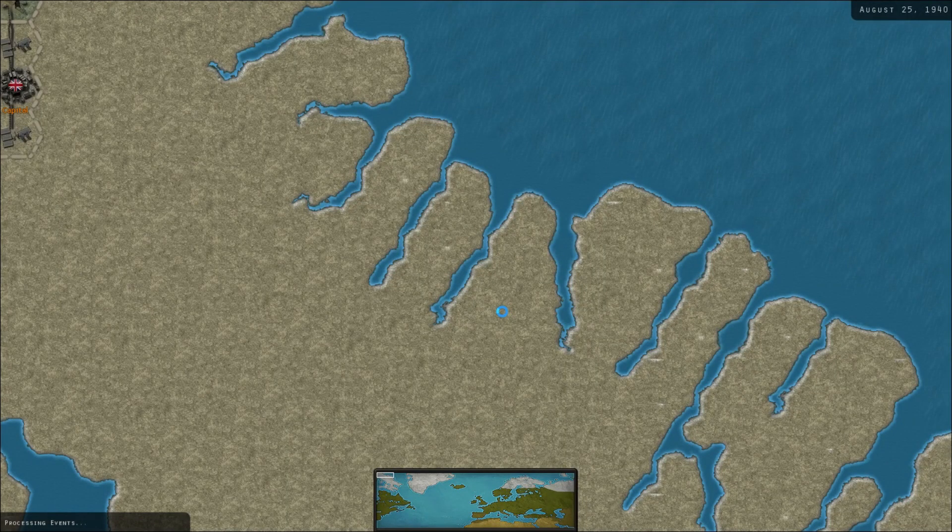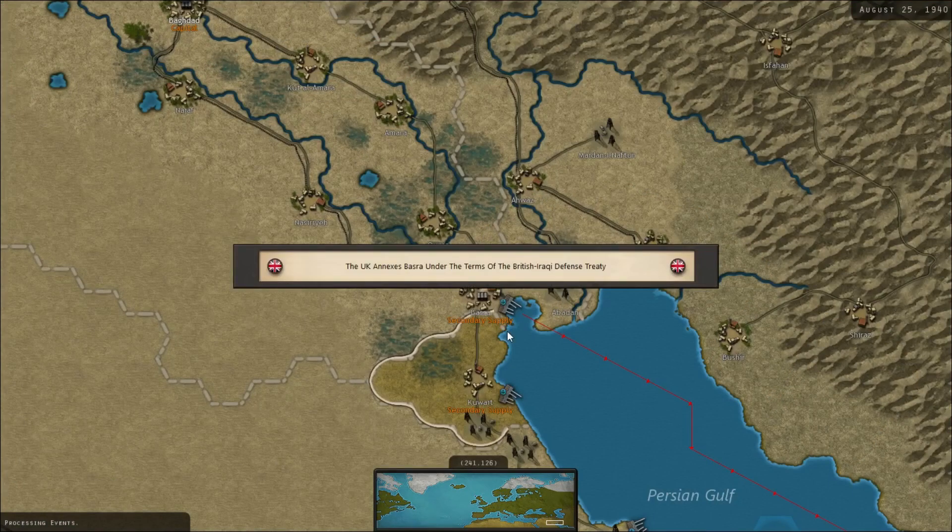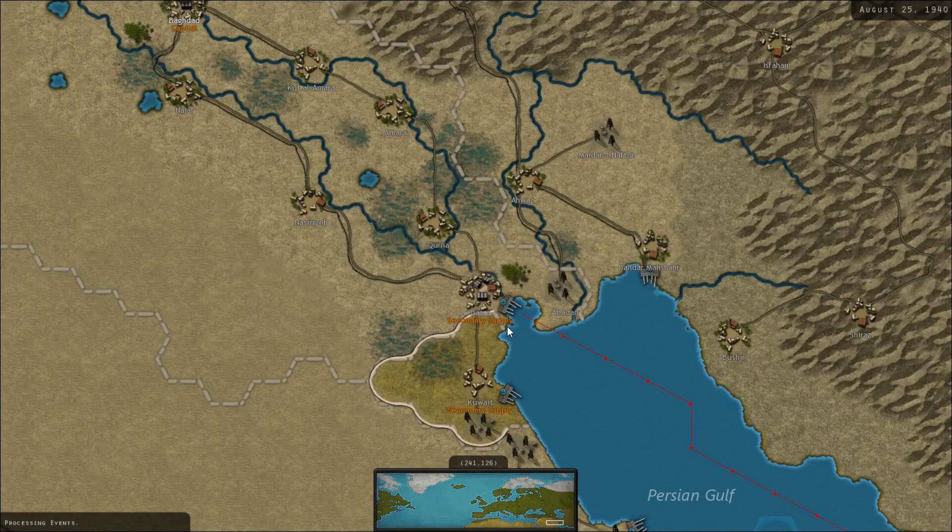What I wanted to talk about in this video is that I'm reading The Rise and Fall of the Third Reich by William Shirer, who was an American, I believe, in Germany during at least the early years of the Nazi Reich and the early years of World War II. He was a journalist.